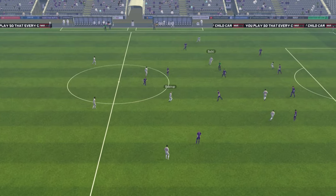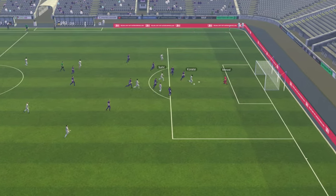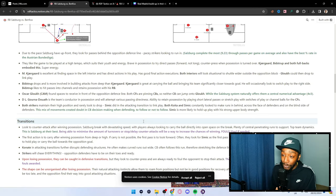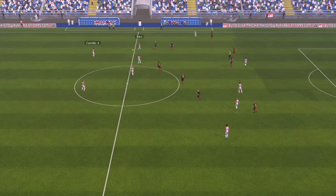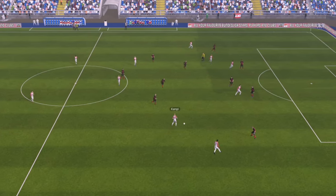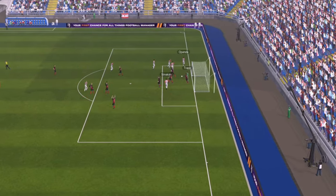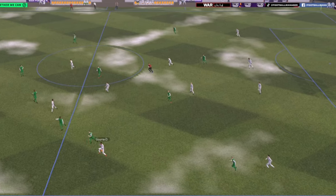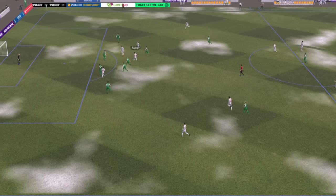Due to this pace up front, they look for passes in behind the opposition's backline — which is exactly what we're going to do in Football Manager as well. Pacy strikers are going to be important. Salzburg complete the most passes on average per game in the Austrian Bundesliga, showing the importance of those through balls. They try to play direct forward passes and counter press when possession is turned over, playing at a very high tempo.